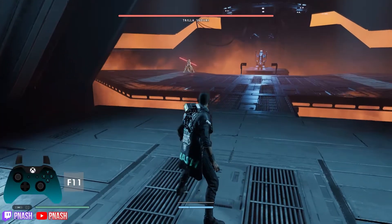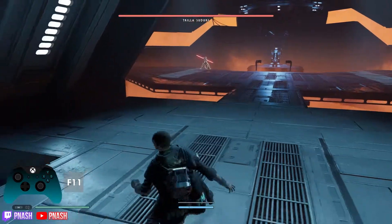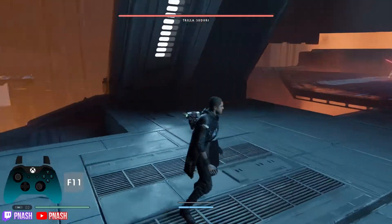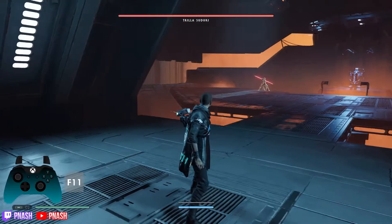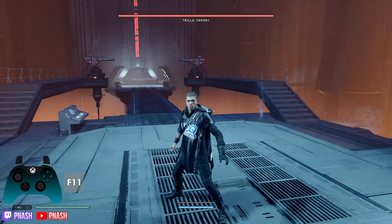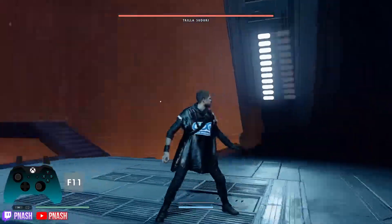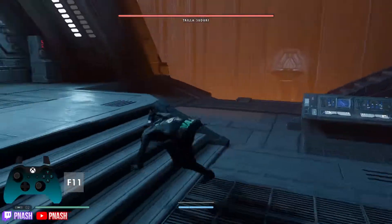So basically this is the Trilla fight. I have it on Grandmaster right now because she attacks faster. Normally we do our speedruns on story mode. Basically, like if you've seen the speedrun, all you have to do is go inside this room, and then the outside area changes as if you had killed Trilla, and you basically just fly to the elevator and take the elevator.